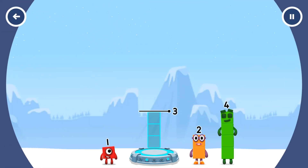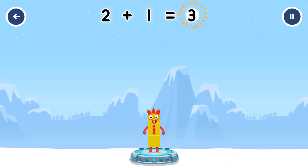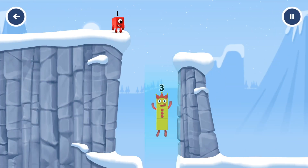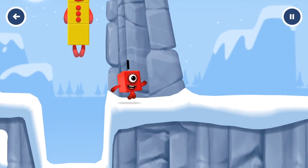Add number blocks to make three. 2, 1. You got it. Two plus one equals three. Three! Three! Yes. Oh.